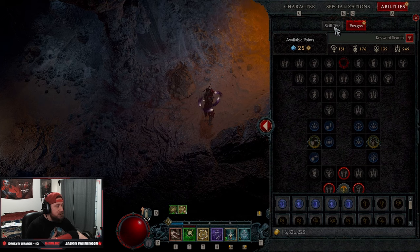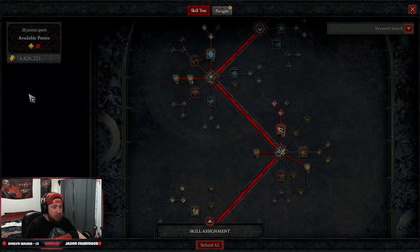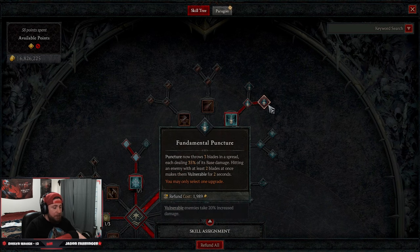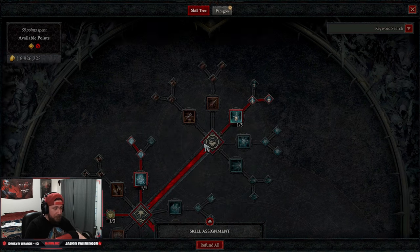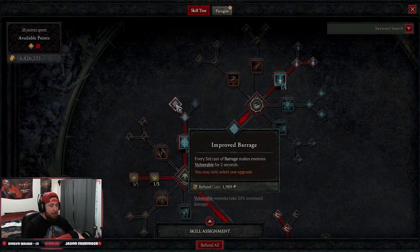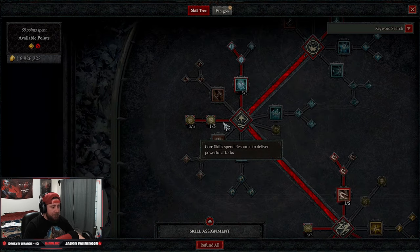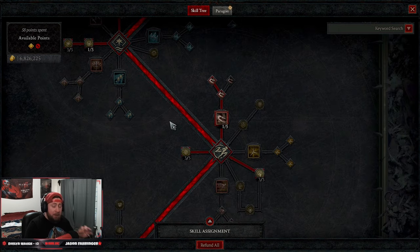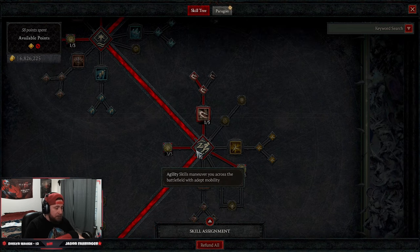Let's get into the abilities. We're going Puncture into Fundamental Puncture — this not only hits things vulnerable but makes three enemies vulnerable at once. Then we're taking five ranks into Barrage up to Improved Barrage, so on the third cast we get enemies vulnerable as well. We're also taking one point into Sturdy for damage reduction and three points into Siphoning Strikes to heal as we crit, because this is a very high crit build.